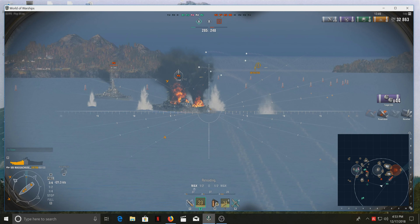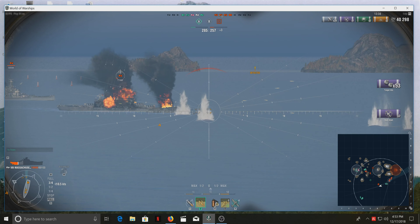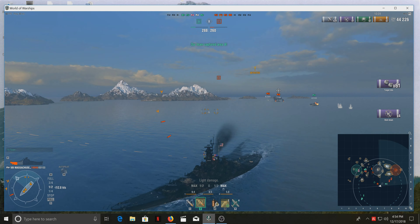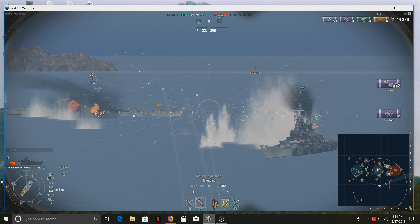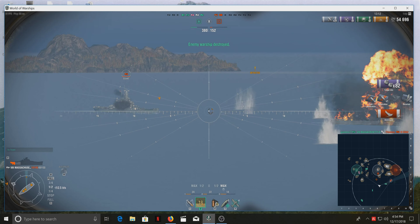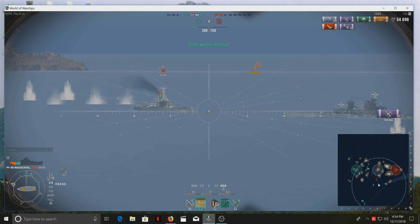Secondary hits climbing: 37, 44, 46 — plus my mains. Shot down another plane. I've got torpedoes coming right at me. It looks like I'm gonna eat one, but I took out four enemy airplanes. Not looking good for me, but I'm gonna nail this guy — he's broadside. Yeah, you're gone. 82 secondary hits on that guy. I forgot I had to designate my secondaries, but finally caught it.